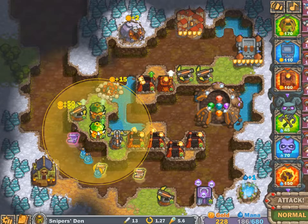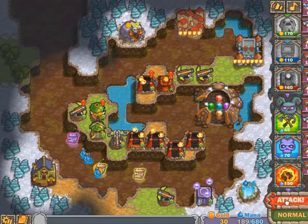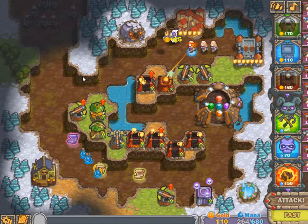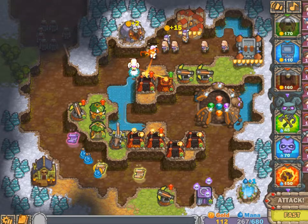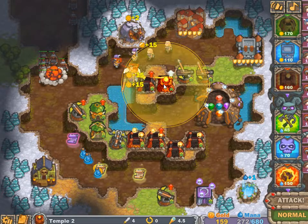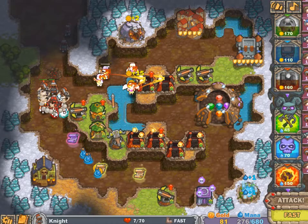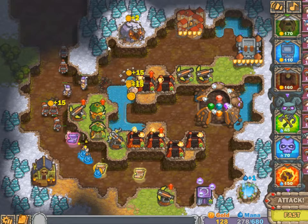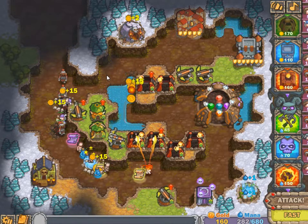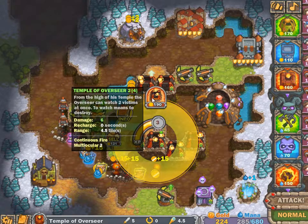Everybody gets to shoot. Sniper tower. Here I could put maybe a rocket tower — that's good upgrades already on the towers and I'm just gathering up mana. I'm surprised the dead player could pass through though — that was quite impressive.